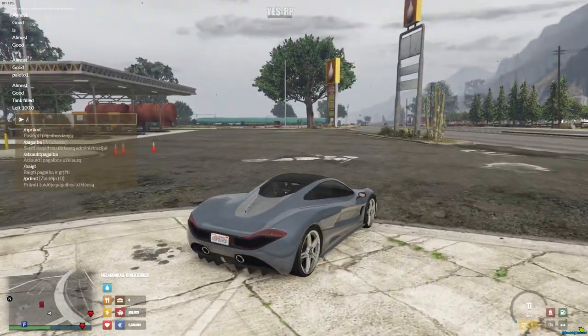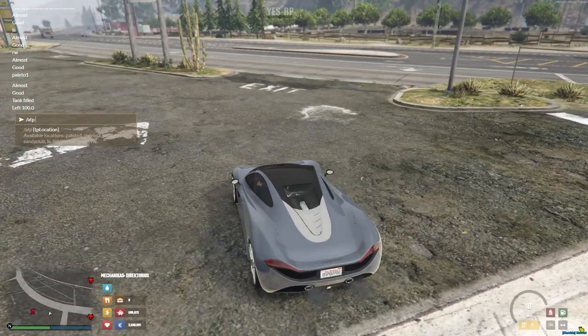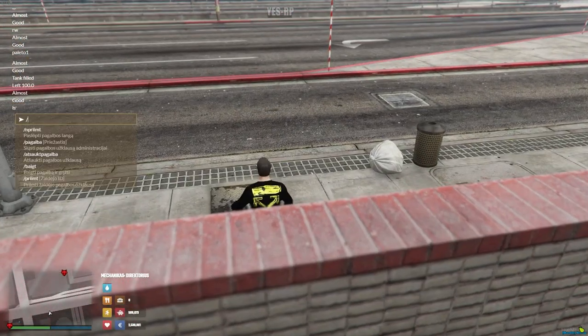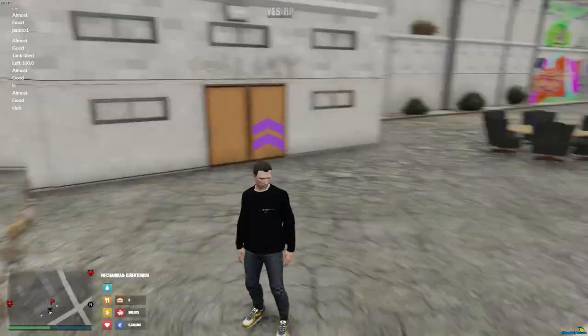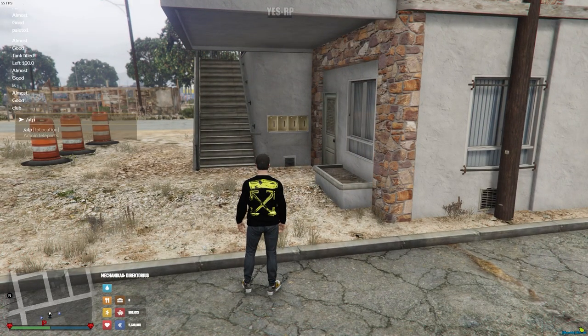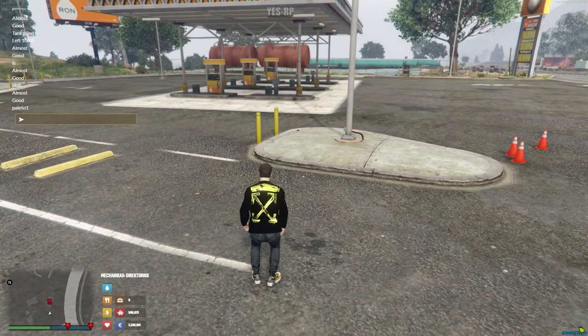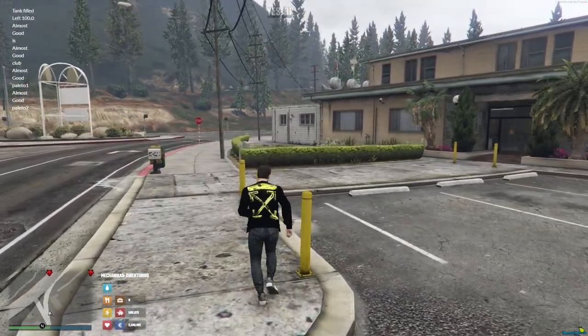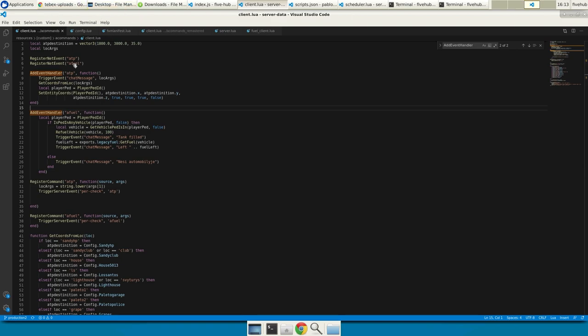The other one allows me to teleport to one of the preset locations. So I can teleport to Las Santos, atp club, which will teleport me to the club, Paleto one, Paleto two. It has quite a few locations where players can teleport to.